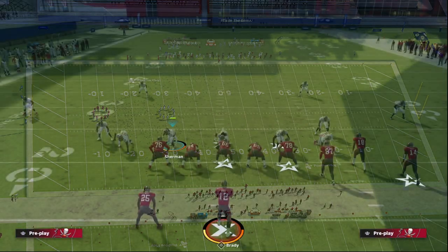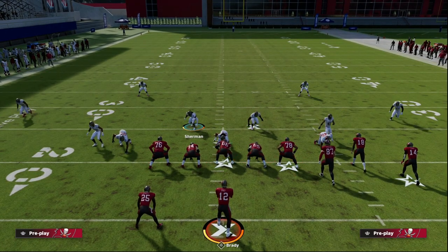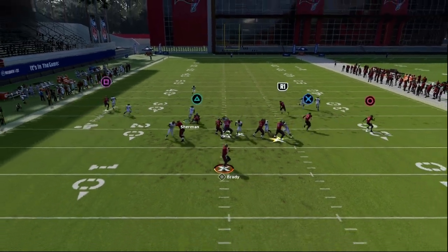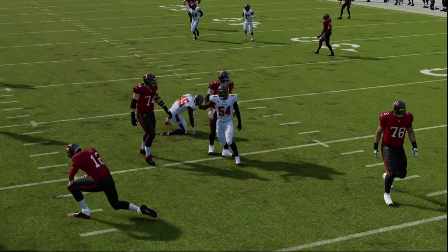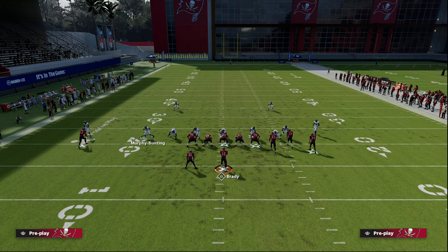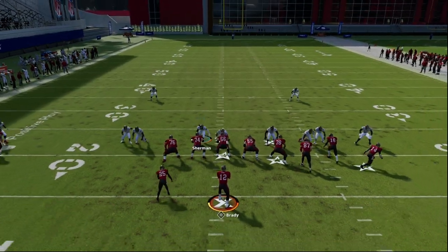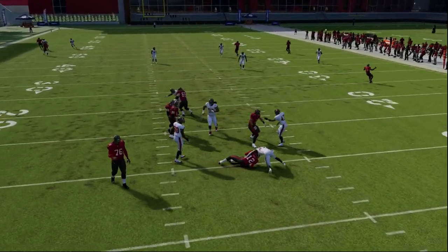One last thing I want to show is Overload 3 Seam. If you pinch your linebackers and press, you'll see a loop concept. Occasionally this will loop through the A-gap just like that — something else you can add to your repertoire. I can't stress enough how much I like being able to run DB Fire and walk these guys in. These walk-ins on a contain in Madden 23 are really good — still okay in Madden 22 as well.